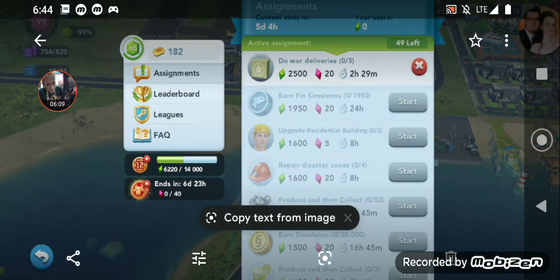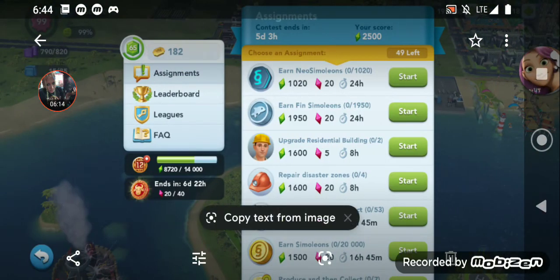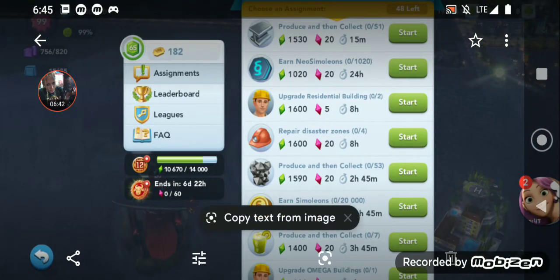My very first choice is War Deliveries for $2,500 — that's a given. Then I get Neo Simoleons for $1,000. Neo Simoleons are not considered premium; they're not terrible, but they come in usually worth about $2,000 points at the most and they're not ideal. So I'm going to leave that sit. My next option is Regional Coins — they're my highest premium task available right now, so I went and did my Regionals.